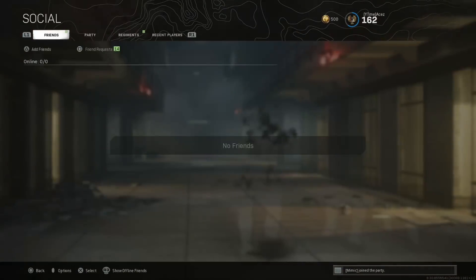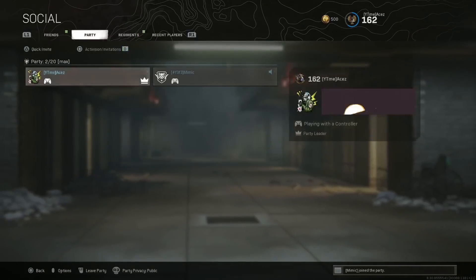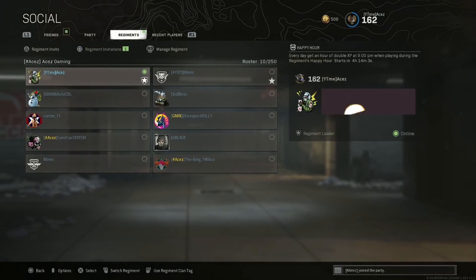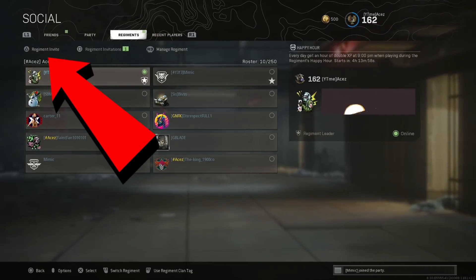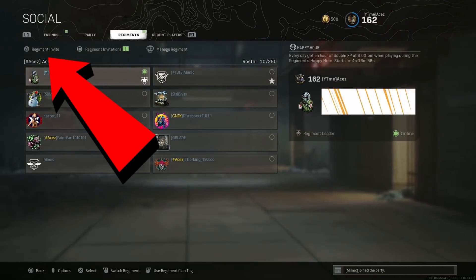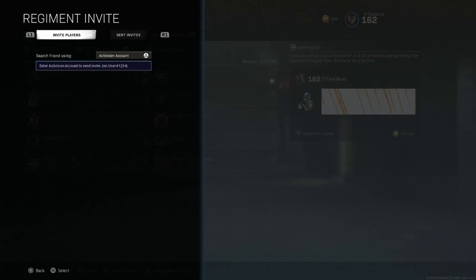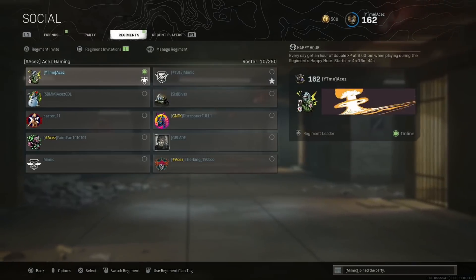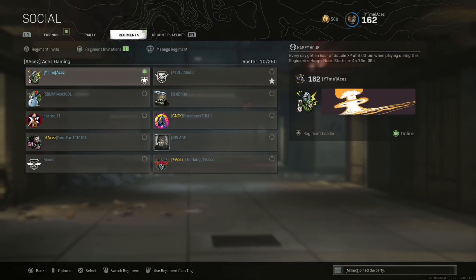All you have to do is create a regiment, or if you already have one, invite your friend to the regiment. You can see that the friends list is not working, but the regiments are. Come up here — there's going to be a key whether you're on PC, Xbox, or PlayStation; it'll say regiment invite at the top. If you don't have a regiment, just create one or have your friend create one, then invite your friend to that regiment. All you got to do is use their Activision account — their username and their numbers — invite them, and once they're in your regiment, you can have them join you or join off them.